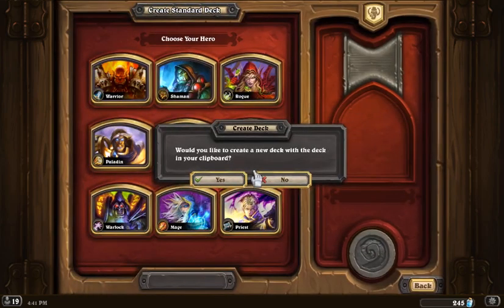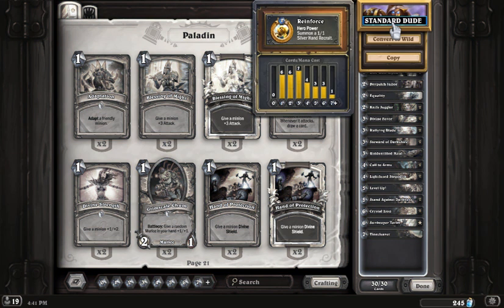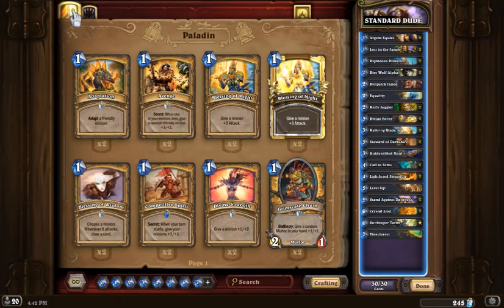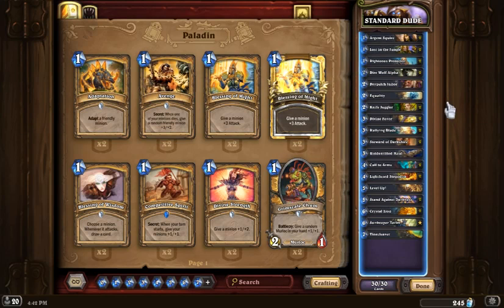Once I hit that wall, I made a copy of this standard deck, created a whole new deck, let it populate, and renamed it 'Wild Dude.' Then I converted it to wild, which opens up all the cards I have available, and I can pull out some standard cards and drop in wild format cards. I've experimented, pulling some things out and putting others in — what I'm going to show you is a picture of what I typically run in this deck.